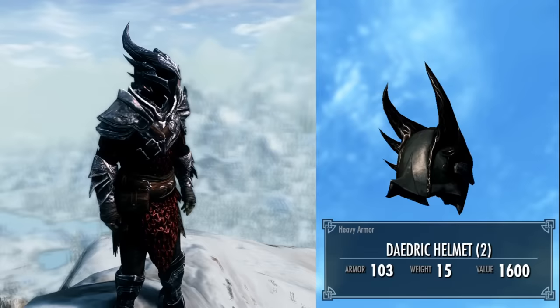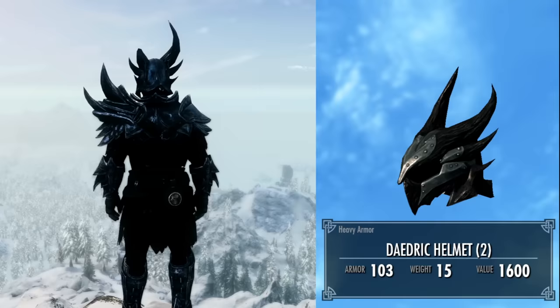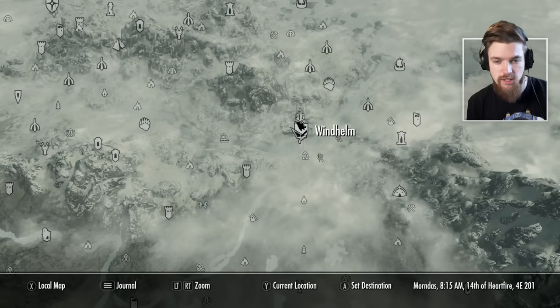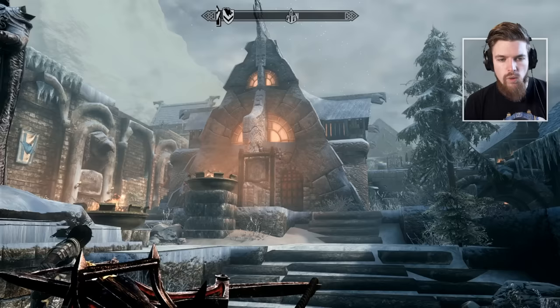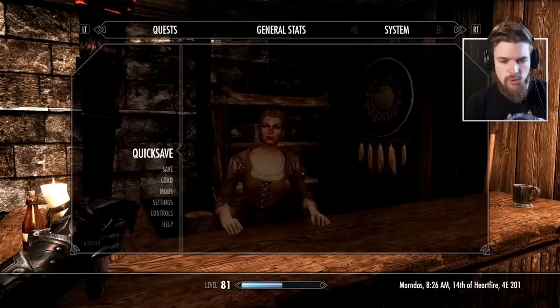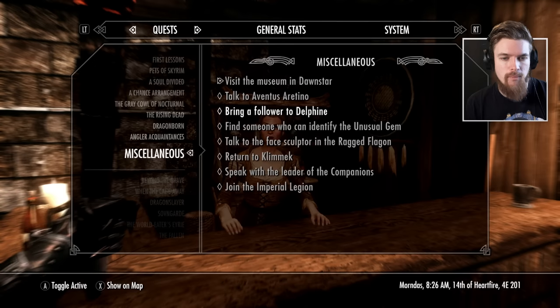Now let's find both the Ring of Massa and the Daedric armor set together. To begin the quest, come to Windhelm, located in the northwest of Skyrim's map. Once you arrive, find Candlehearth Hall, which is the local inn. Before speaking with the innkeeper, I recommend quickly checking your quest log to see if you already have a quest called Missing Merchant, because it is possible for a courier to give you the quest instead.